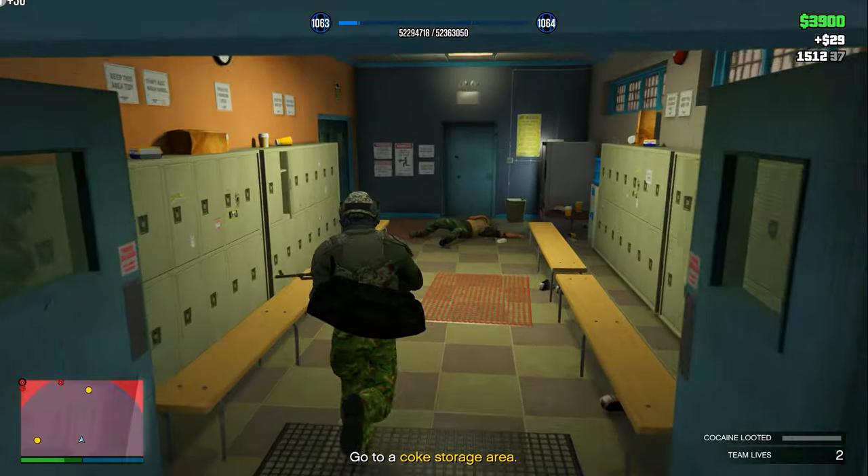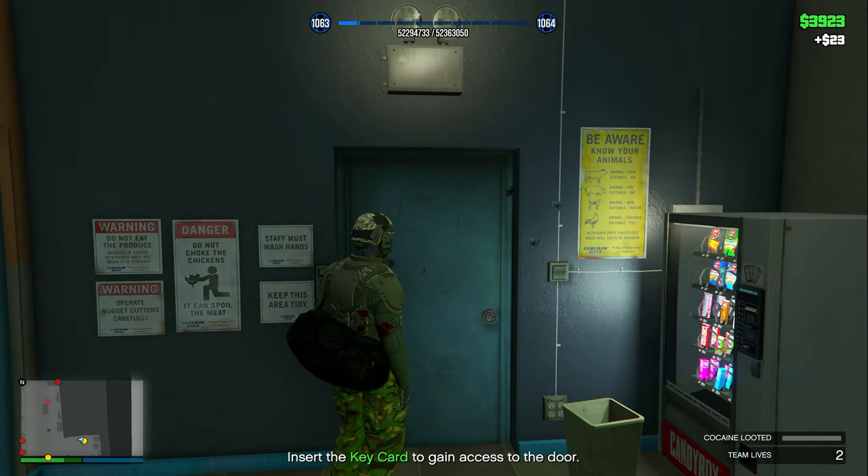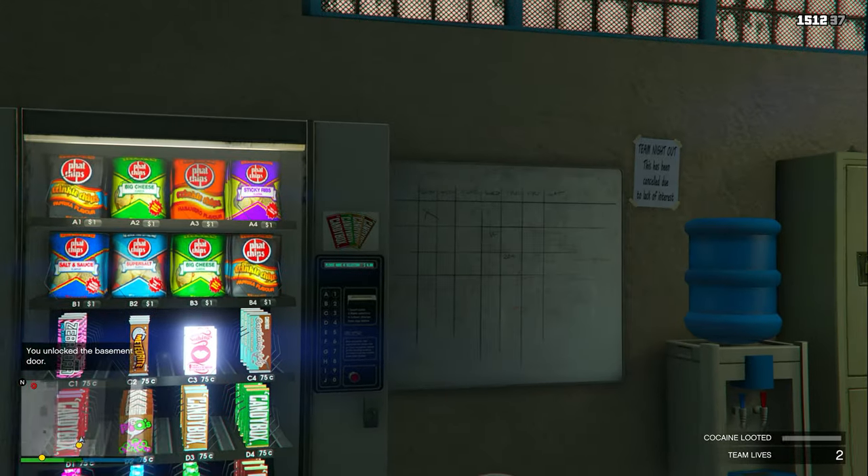Once you get to the first storage area, immediately run up to the door and spam the D-pad, then spam it once again so that you immediately enter the storage room.